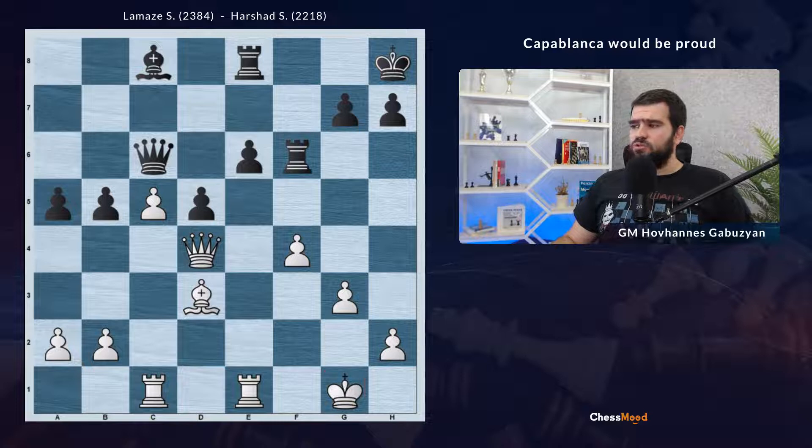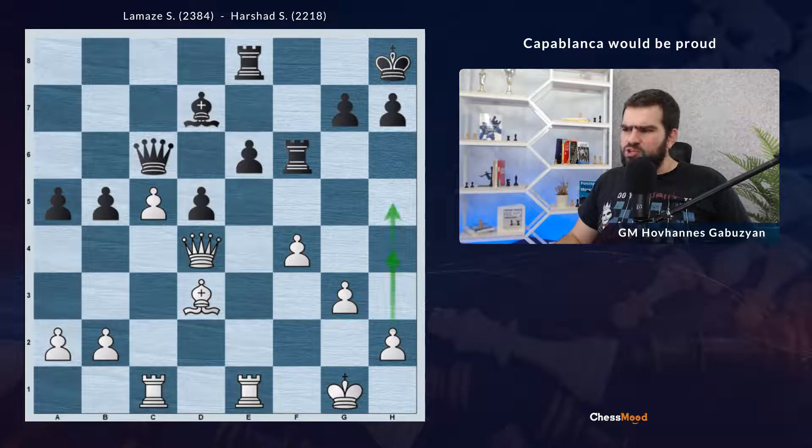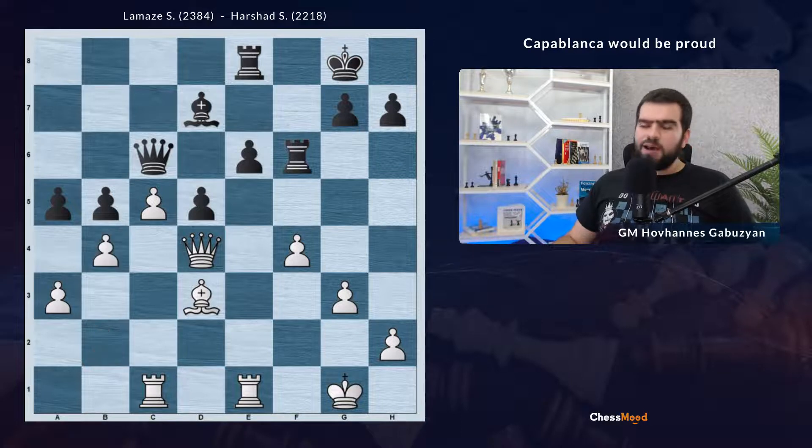It turns out Black has just to go for a passive defense — bishop d7. At this moment many kids would have played some h4, h5, g4 trying to attack, going all-in. But not Simone. He played pawn a3, king g8, pawn b4 — White is strengthening the position on the queen side. Now c5 is a protected passed pawn. Secondly, our bishop is on the light squares, so we would like to locate pawns on the dark ones so the opponent's bishop can never attack them. On the other hand, we're happy to fix the opponent's pawns on the light squares — they're eternal targets for our bishop.